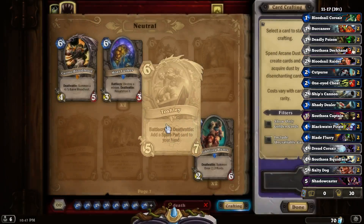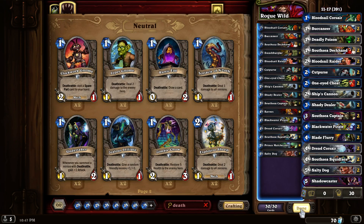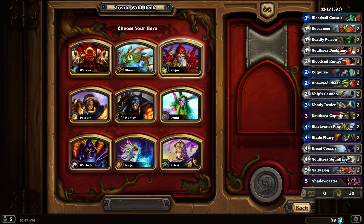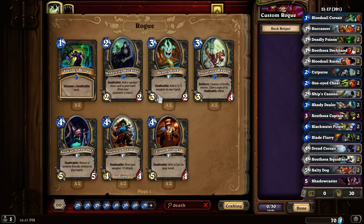Of course there are some cards I don't have that would be even better. Let's go ahead and say we're done adjusting the pirate rogue wild deck. I have an extra slot, so we'll make another wild rogue deck built around Deathrattle. We'll try them back to back and see which one feels better.